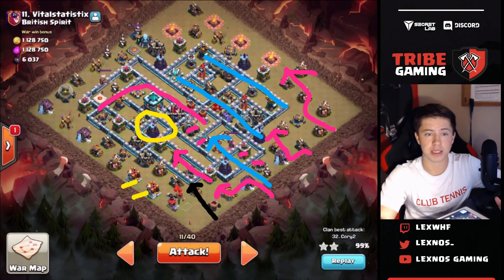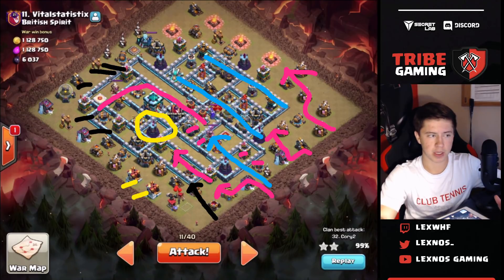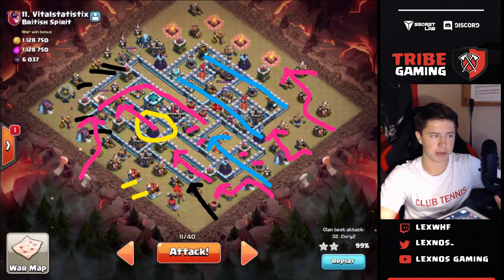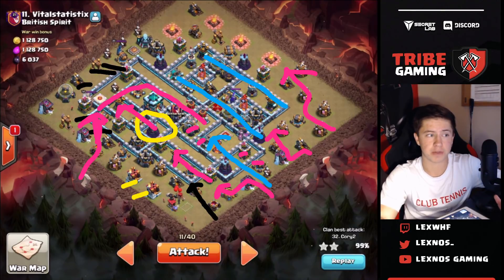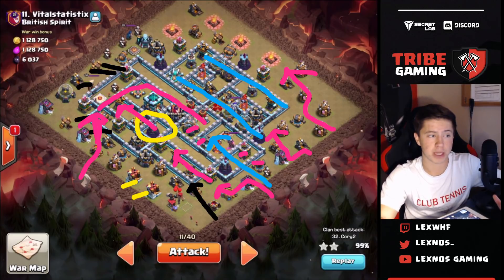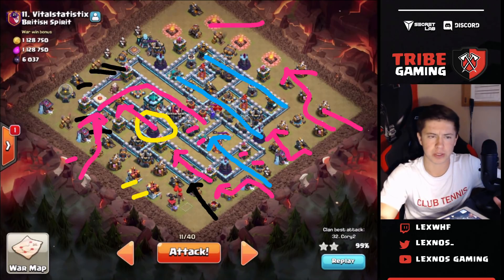There is a tesla farm over here on the left side of the base - a bunch of teslas, I think four or maybe all five. We're going to be saving the royal champ to come in from this side late in the attack to go alongside the queen, so the queen can push this way and the royal champ can push this way. That way the tesla farm isn't attacking the queen all at the same time. I'm going to be dropping some wizards behind the royal champ, some wizards behind the pekka, probably three or four wizards total.